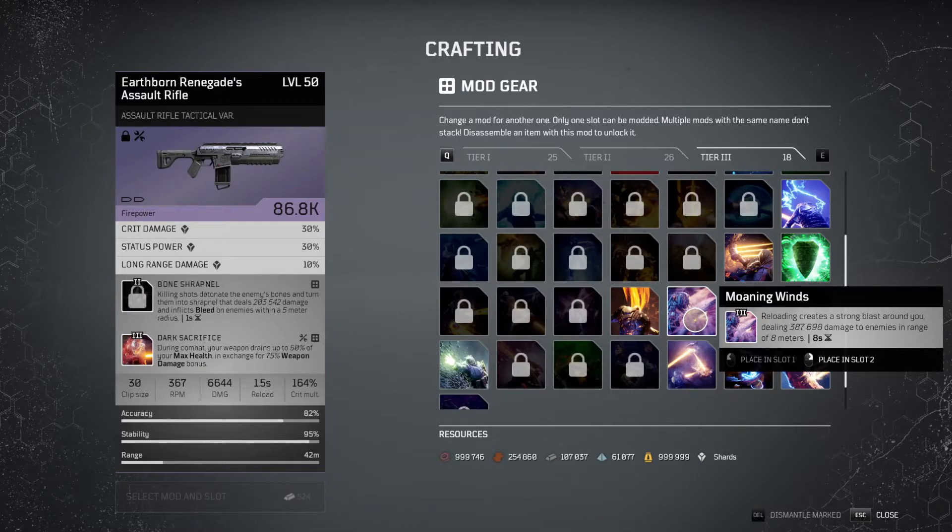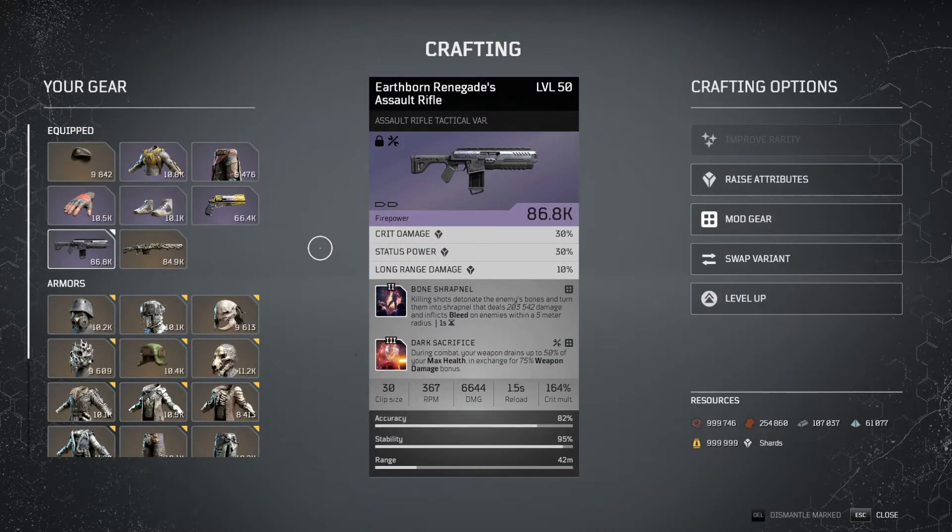Other tier 3 mods to know: Killing Spree, which I don't have unlocked on this character, gives you an additive 75% weapon damage bonus for the current weapon you're using. So although it isn't as good as Dark Sacrifice or Fortress, if you don't have either of them, it's still really good. I would use Fortress over Killing Spree because you get about the same aimed damage, and I'm quite sure Fortress is more of a multiplicative damage type than Killing Spree. But those are the gun mods I would take note of.